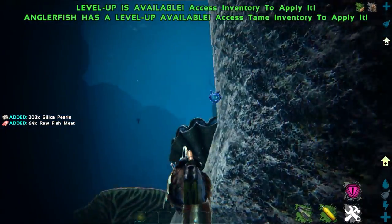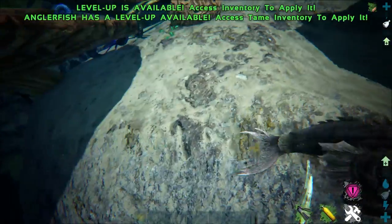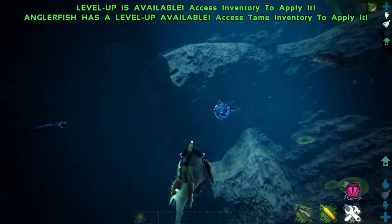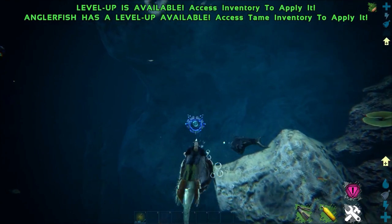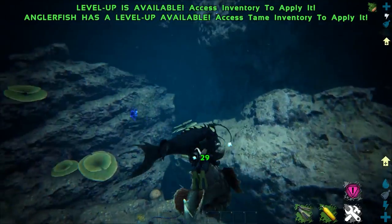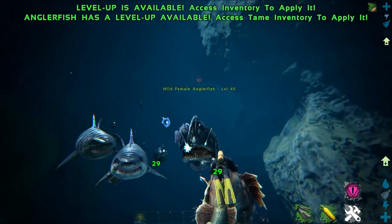You definitely want to tame up an anglerfish if you want to go about gathering silica pearls — that is mainly their number one use, just absolutely farming silica pearls. You can see here a bunch of them spawning on Genesis. You can use them to harvest angler gel from other anglerfishes you kill, and angler gel is really useful. You can use it in refining forges, you can use it to light your torches — you can use it for a lot of things.